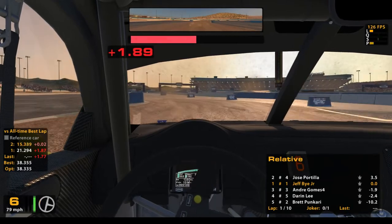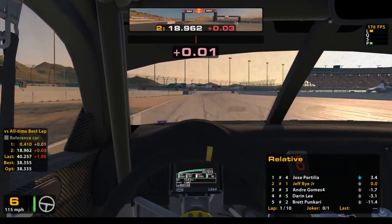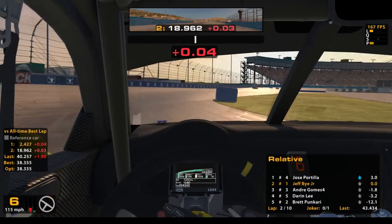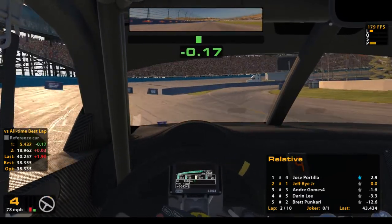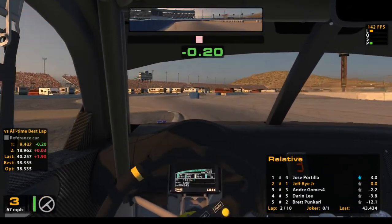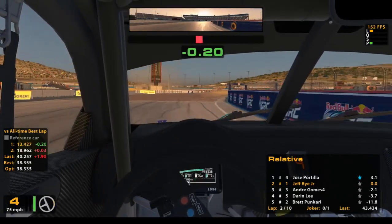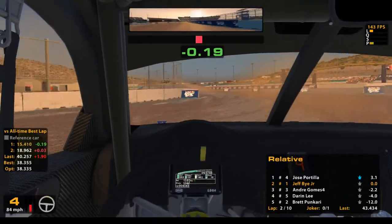So I bumped up — I started running like fourth, shifting quickly to fifth, running like sixth gear up through here, and it's been a lot better and I've been a lot faster. That guy up there took the Joker lap, so we're behind him, but we still got that shortcut lap in our back pocket to leapfrog him.